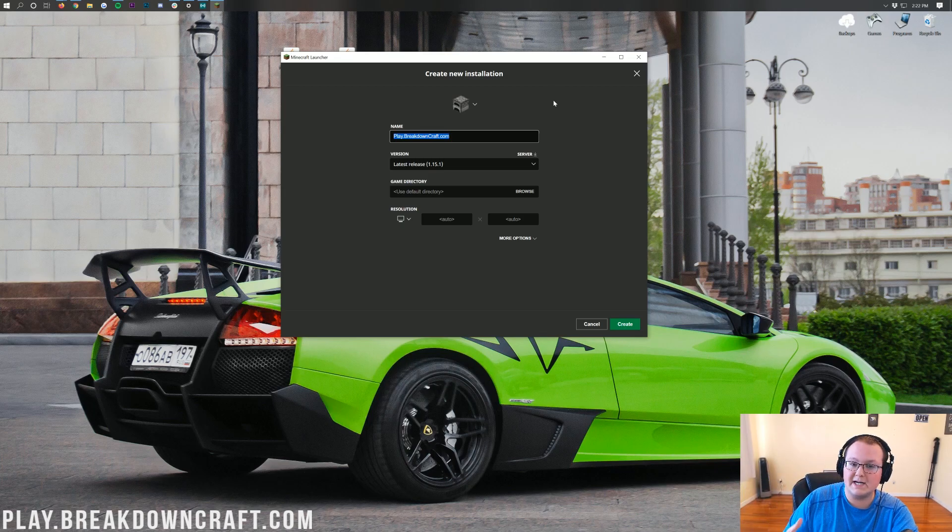I'm naming it play.breakdowncraft.com — that's our grief-protected Minecraft server with custom survival, medieval survival with over 30 quests, a player-based economy, aquatic survival, and a custom Skyblock server. Come check it out — Play.breakdowncraft.com is the IP. Nevertheless, once you've named your profile, we want to click on the drop-down box under version.